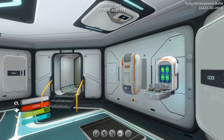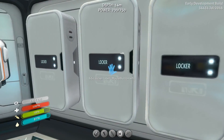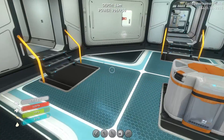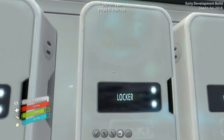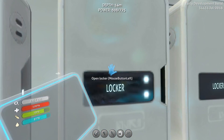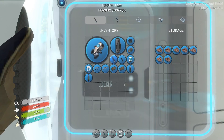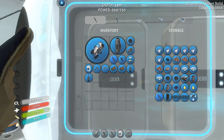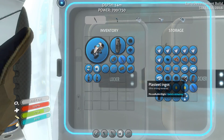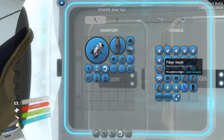I don't think there's any upgrades for the gloves. Let me go ahead and grab the computer chip, because there were some things I was wanting to make. Might as well go ahead and grab the plasteel ingot, because I know I'm going to need that.